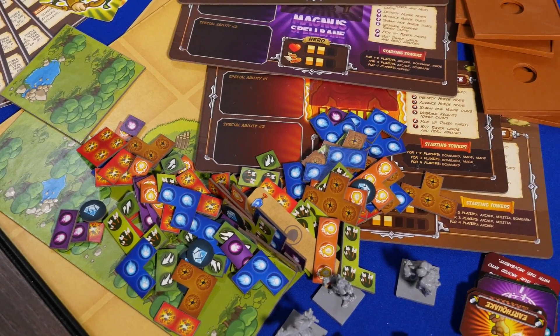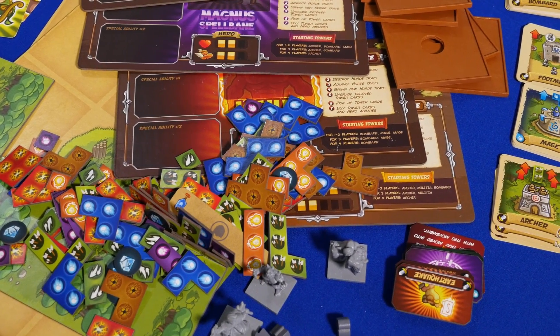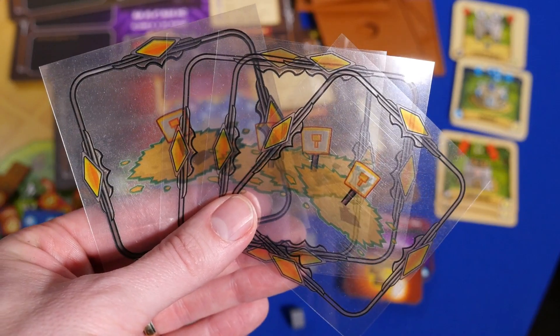There's double-sided map boards, player hero boards and minis, damage and game tokens, tower cards, enemy horde cards, horde trays, and these clear tower construction site cards.